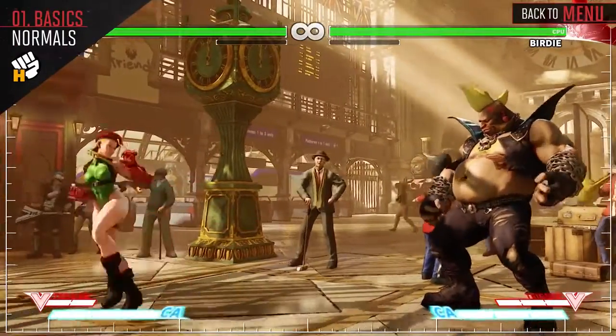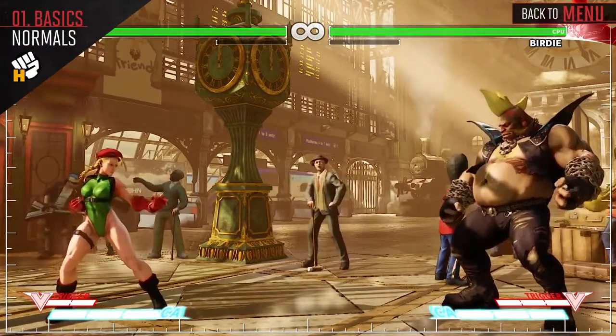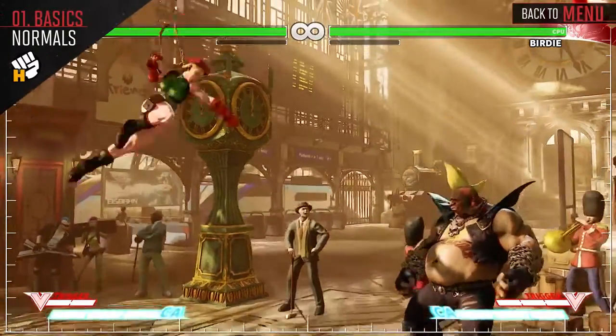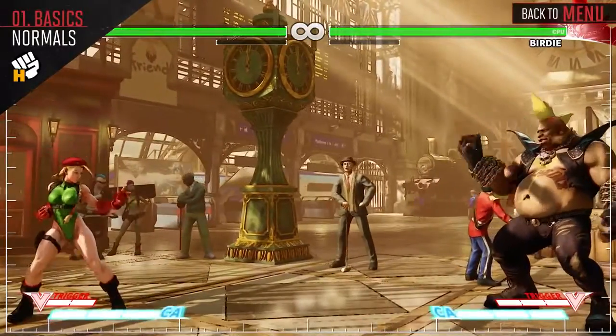Crouch Heavy Punch is a good mid-range poke and can net you some good damage. You will want to end your combos with Stand Heavy Punch followed up by a special attack for max damage whenever possible. And Jump Heavy Punch is going to be your go-to jump attack when you're not using Dive Kick.